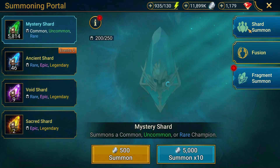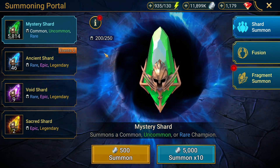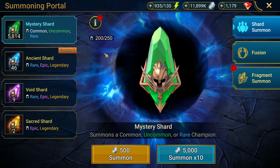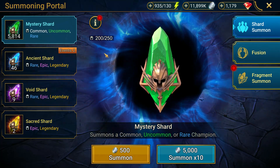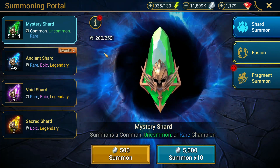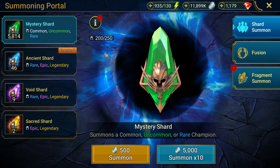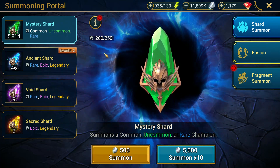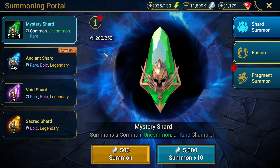This is basically the last time I pulled shards was for the fusion for Great Hoof — Loriaka, I guess is how you say that. But basically on this free-to-play account now, I don't really go for any shard events anymore. I save all my shards for if there's a fusion champion that comes out that I want to get. Quite honestly I should probably be saving these for the upcoming Newt fusion or however you say the new guy's name.